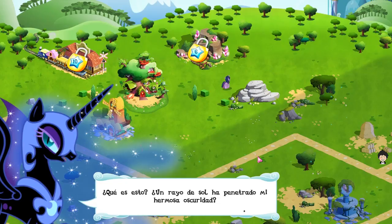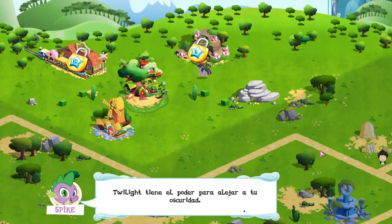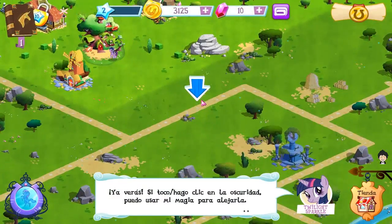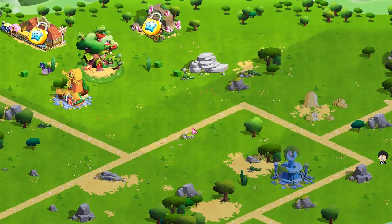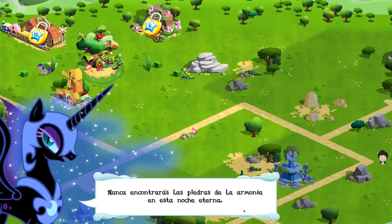What is this? A patch of sunshine amidst my darkness... Nightmare Moon! Twilight has the power to push back the darkness. If we touch the darkness, I can use my magic to drive it back. You'll never find the Harmony Stones in this eternal night.